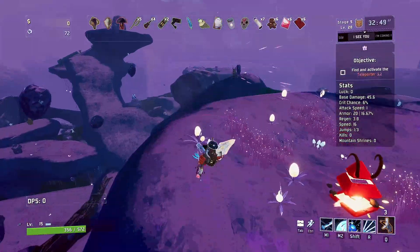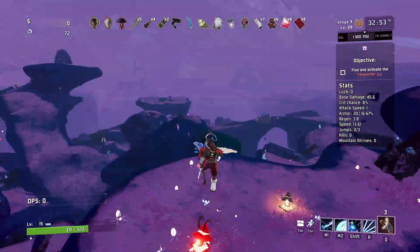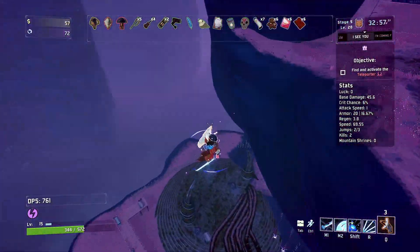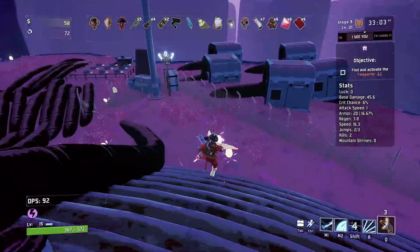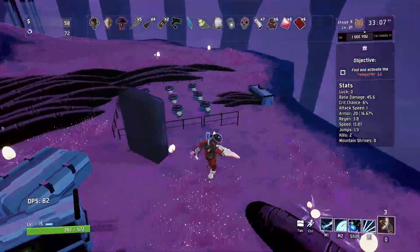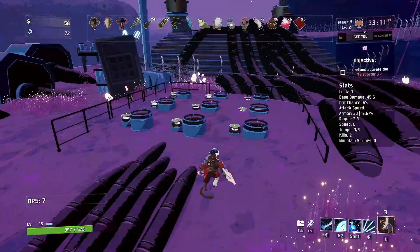If you go all the way to kind of what I like to think of the left side of the map, and look down, you can see there's a massive platform. This is basically where you've got to go. And if you see over here, there is a computer and nine little things.